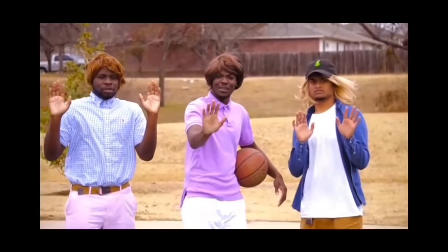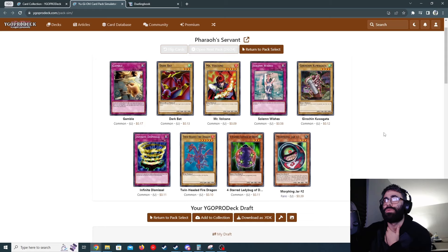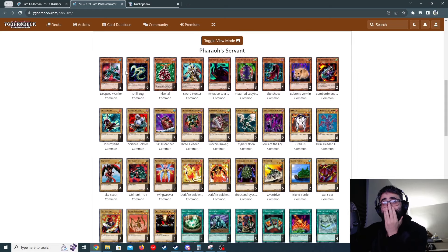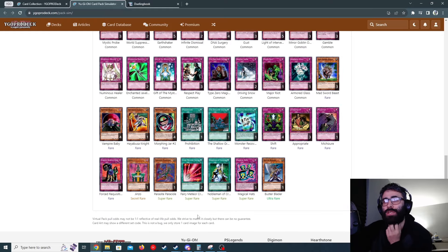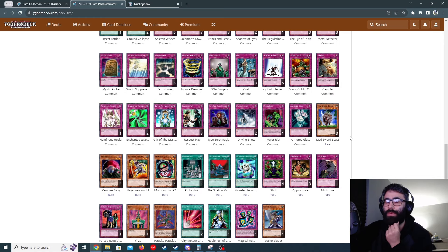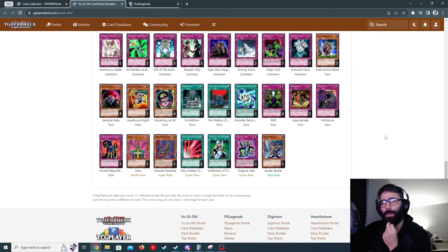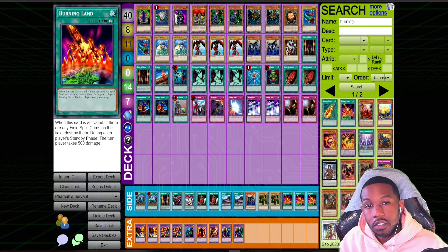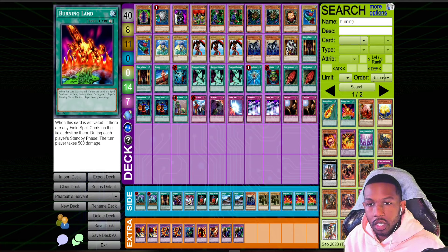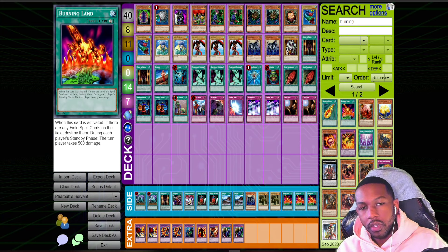So the big things from this set are Cold Wave and Jinzo. Nobleman of Crossout is also good. I forgot Premature Burial is in here — that's actually an exciting card too. I'll read over some of these random cards and build the deck from there.